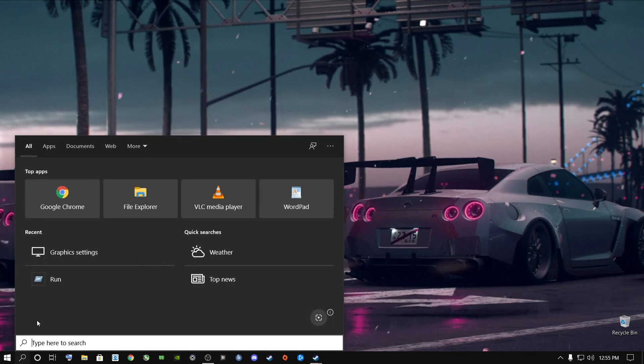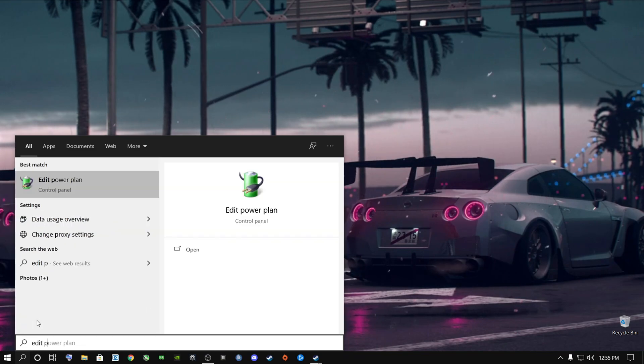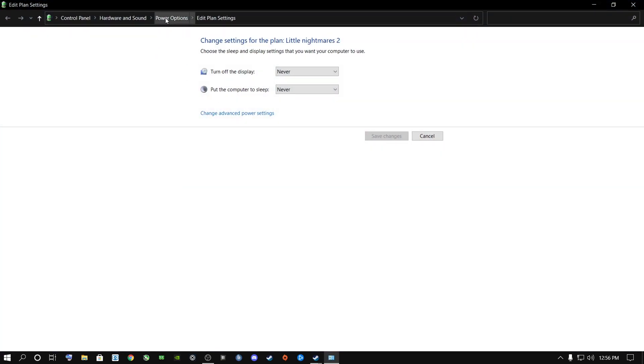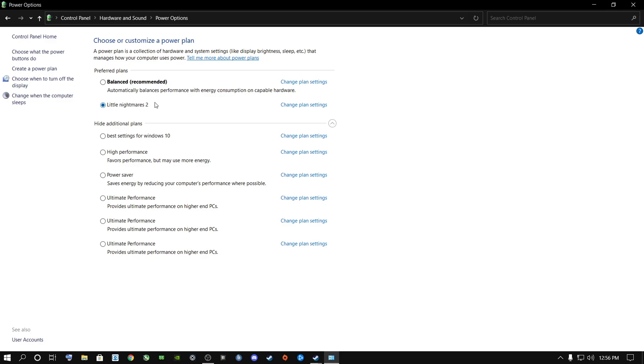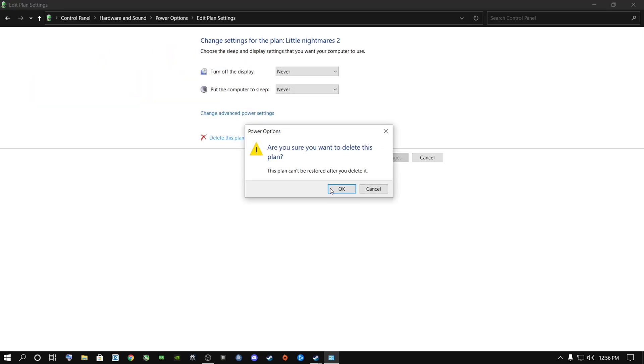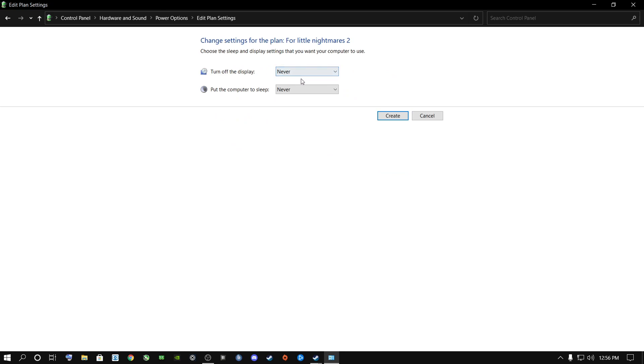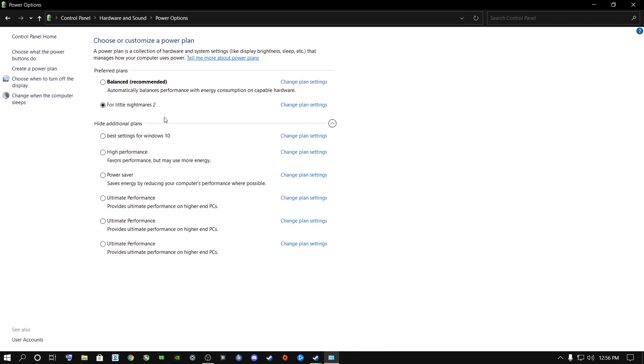Go to the search bar and type in 'edit power plan' and click on it. Go to Power Options and click Create a Power Plan. Select High Performance because you want your PC or laptop performing at its best. Type in 'Little Nightmares 2' and click Next. Make sure both sleep settings are set to Never and click Create. Now you have a power plan specifically for this game.